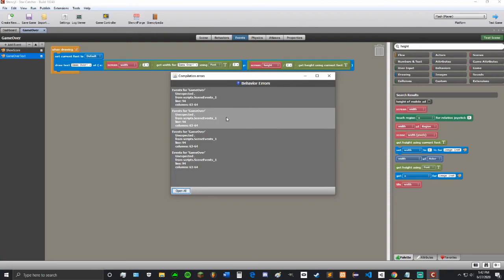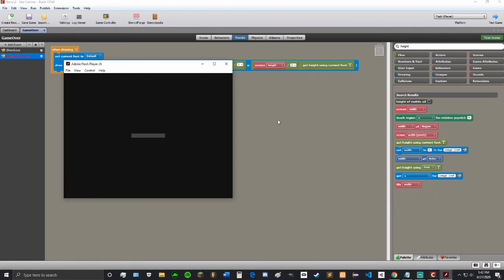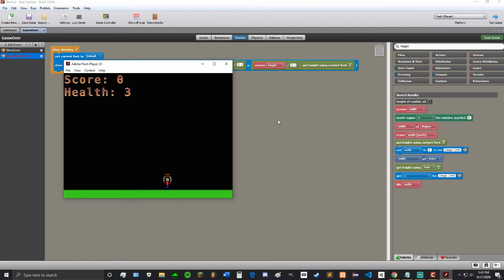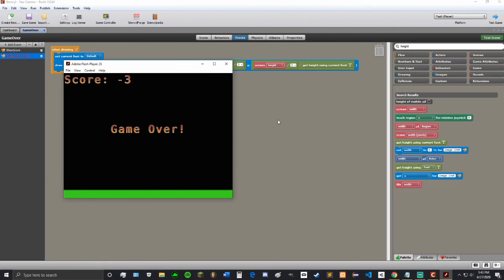Unexpected things in events — I forgot to set the font. Set it to default — that should fix it. I'm going to not get the stars because I don't want extra health. I'm just going to try to get hit by all the meteors. A score can go negative too — maybe we should change that. There's a meteor — going to the game over screen. It says game over, perfectly centered.